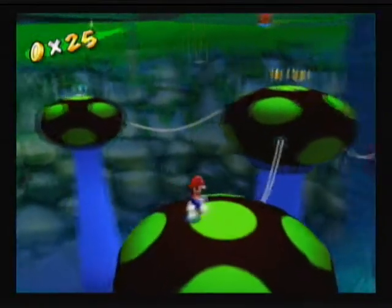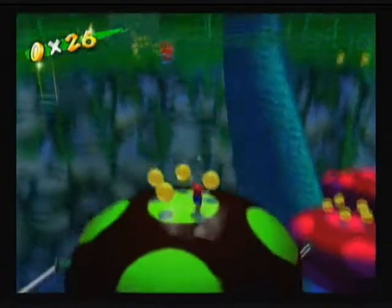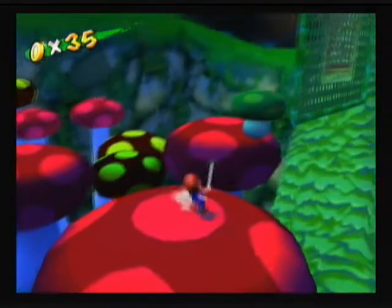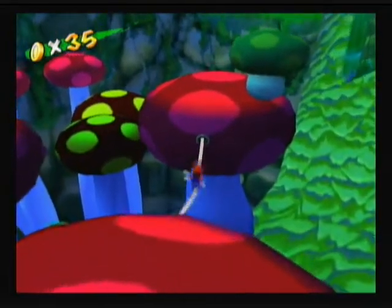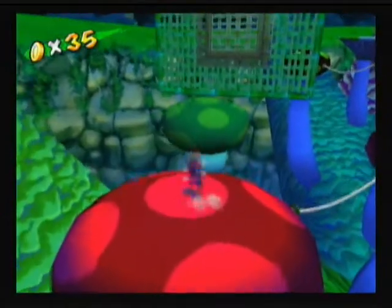The great thing about this is they actually give you bungee cords to cross. Because usually if you have FLUDD you hover over there, but that's great. Anyways, we keep moving on. We have to head towards — turn around here, jump on this green mushroom.